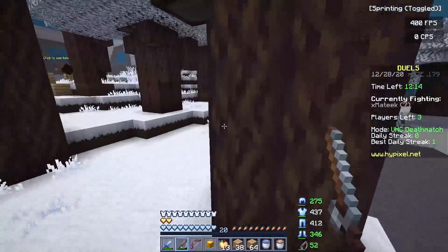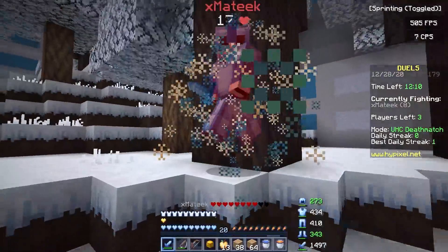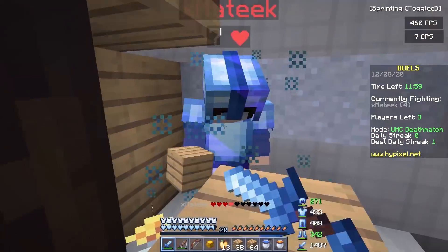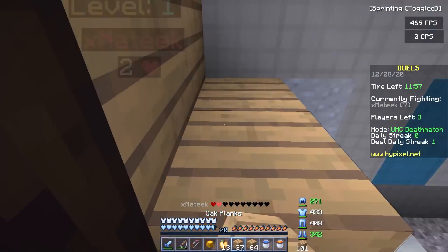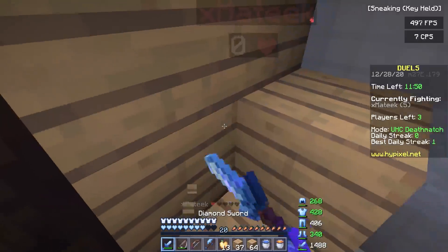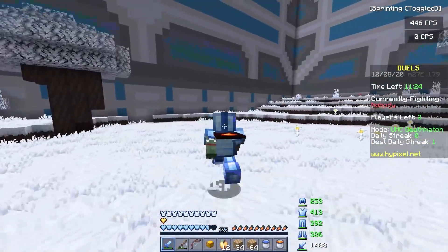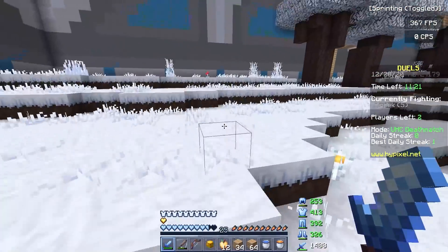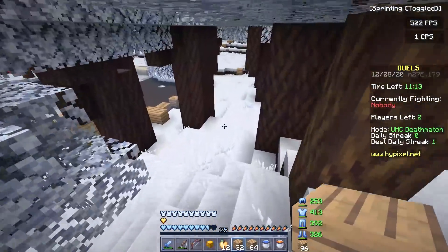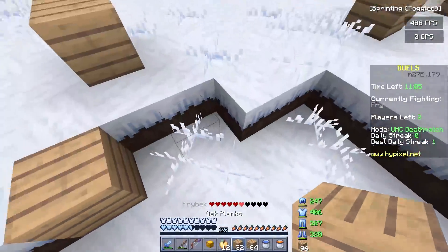The no-clean on Hypixel UHC Deathmatch means you can literally just bow someone, and I want to start a petition so Hypixel can actually update this game mode because it has so much potential. I really want to work with Kano on a texture pack in the future — his packs are so clean. I really like how short the swords are in this pack. Typically people go for larger default swords, but short swords are more common in the PvP community.